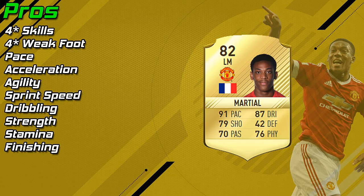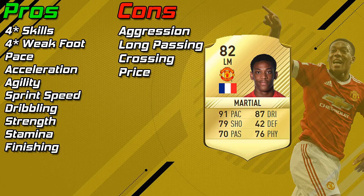Overall, Martial has far more pros than cons. Pros: 4-star skills, 4-star weak foot, pace, acceleration, agility, sprint speed, dribbling, strength, stamina, finishing — he just has so many. The only cons really: aggression — sometimes when he did lose the ball he wouldn't go back for it, so strength and aggression counteract and it was hard retrieving the ball. Long passing and crossing were also big issues, probably the biggest. And price — for an 82-rated player he's around 30k, and he'll probably rise when the game comes out, so I've put that down as a negative, though over time that'll likely get adjusted.